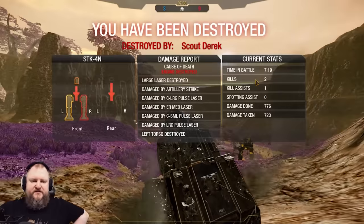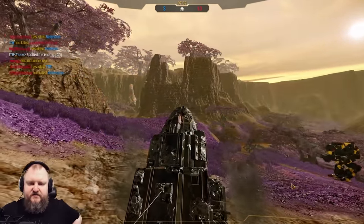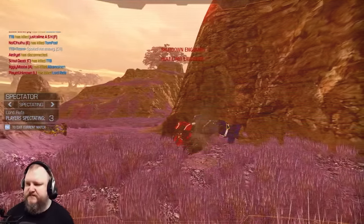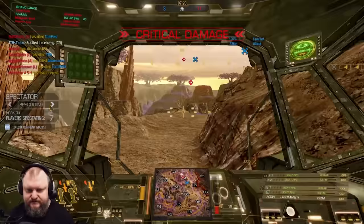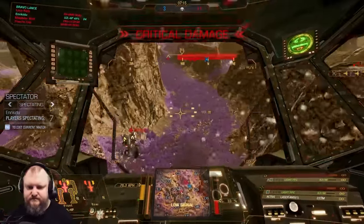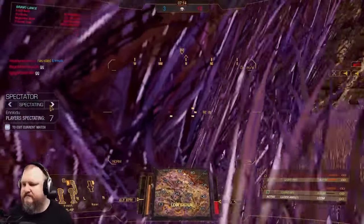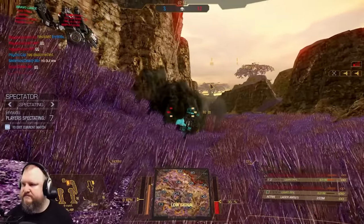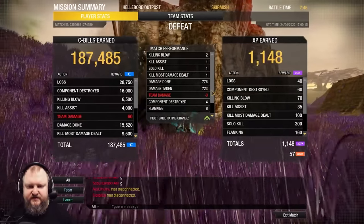Right torso critical damage, right torso destroyed, large laser destroyed. We take critical losses — need to pull through. Enemy team was stacked though — that was a good round. Almost 800 damage done and 720 tanked. 2 kills, 1 solo kill, 800 damage done, 723 tanked. Not horrible.